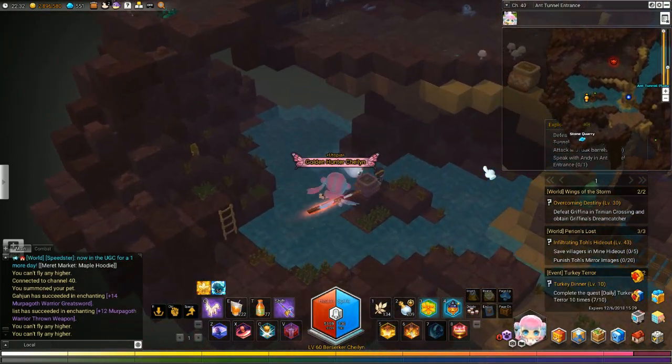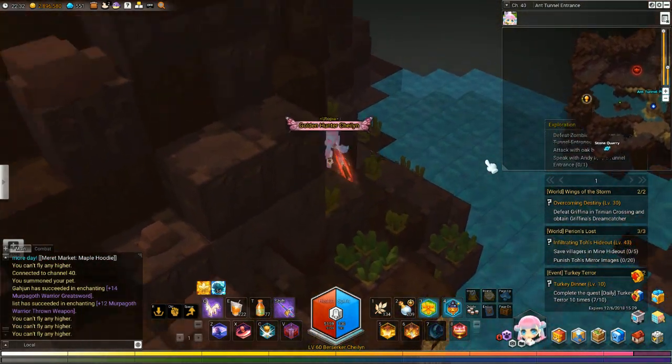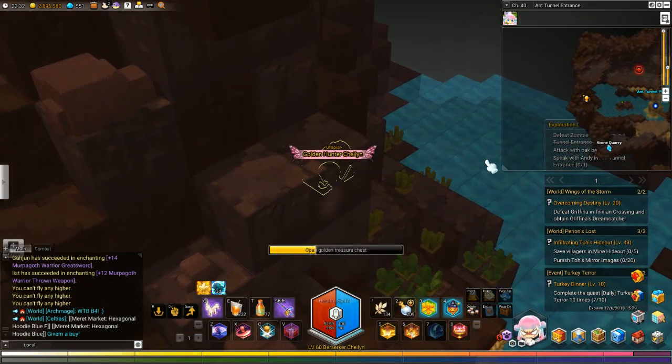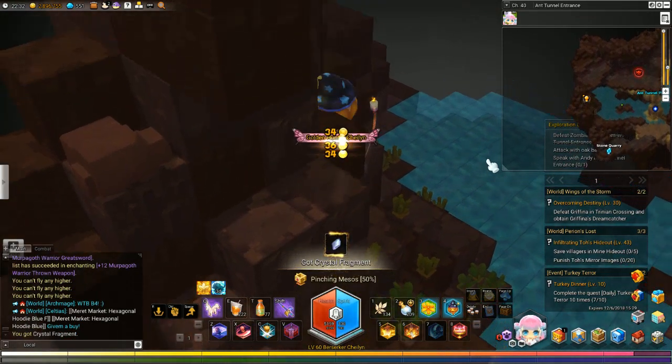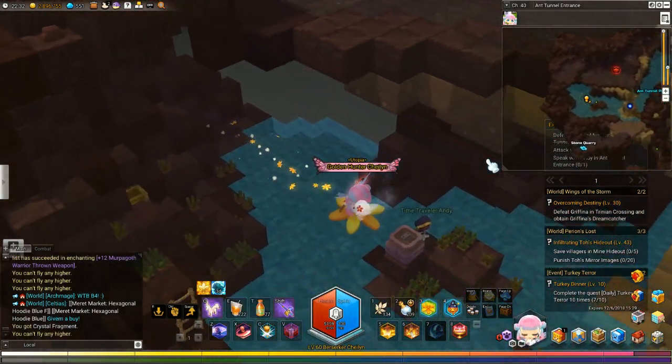The first of these two chests is right here, on the side of this mountain — if I can actually ever land on it. There we go. So that is golden chest number one in the ant tunnel entrance.